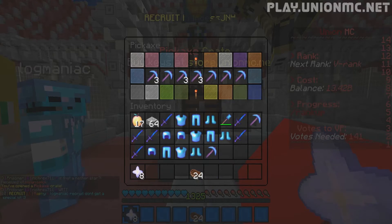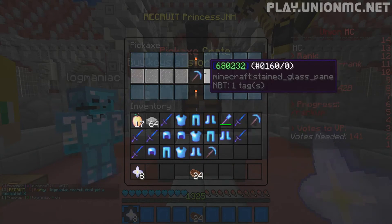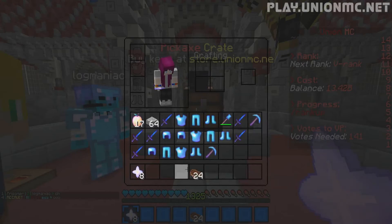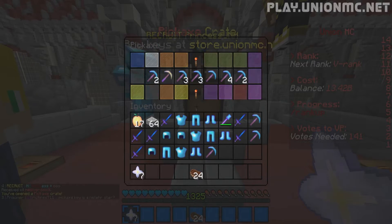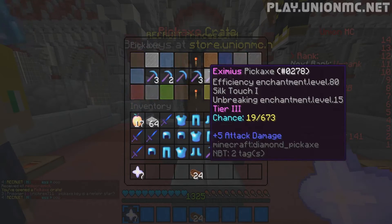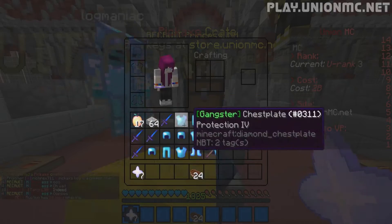Let's go again. Next pickaxe. Bit of lag there. Come on. Tier three. Tier four. Tier one — a mediocre pick. That's fine, give that away to you guys. Next pickaxe. A decorum pickaxe — let's get that one.